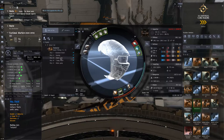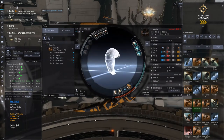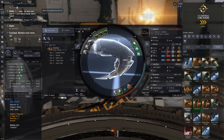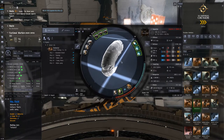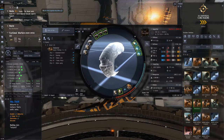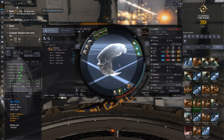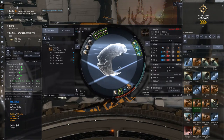Now let's take a look at the alpha fit. This is a dual-web Tormentor fit, so you can't actually hold your opponent. That being said, a lot of the time people aren't going to notice you don't have a scram on them — you'll be surprised how many pilots won't notice. I can think of a number of times I've died to dual-web things, even stuff I kind of knew would probably be dual-web, like a comet, and I just didn't notice it at the time.